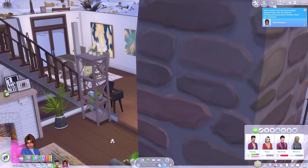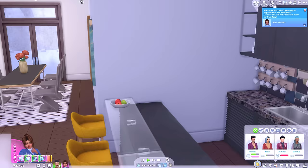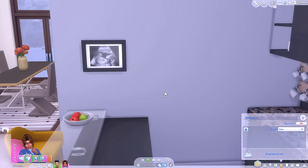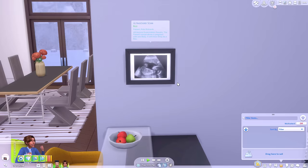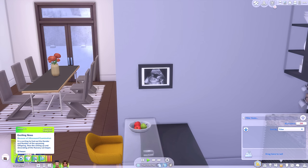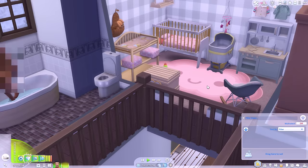When they come home they'll come home with an ultrasound scan, so she should have it in her inventory and I should be able to hang it up. I can see straight away that there's just one baby in there. If I hover over it, it says: 'Patient Kate Richards - the patient named above is pregnant with one baby. It will most likely be a boy.' She even has a little mood buff - exciting news, it's exciting to find out the gender.